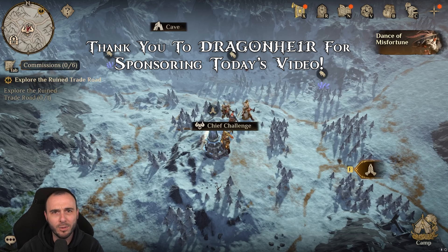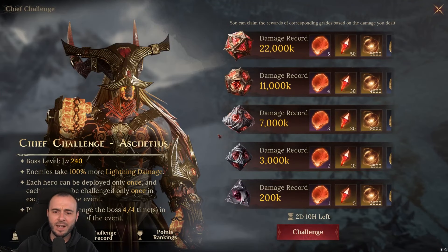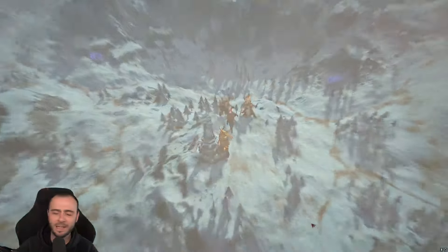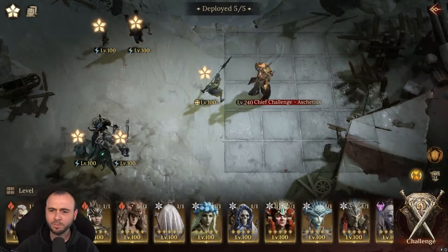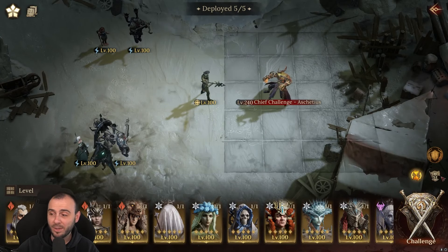First, a big thank you to Dragonheir for sponsoring today's video. You can download the game using the link in the description or by scanning the QR code on screen. Chief Challenge — Ascetius, 100% more lightning damage. You want to get to 22 plus million damage.